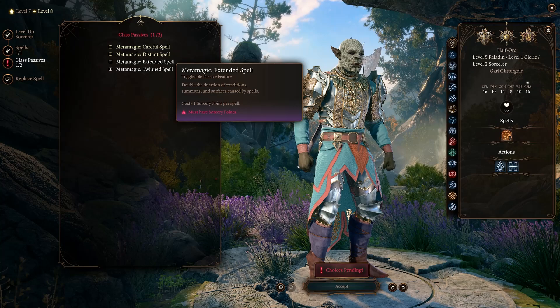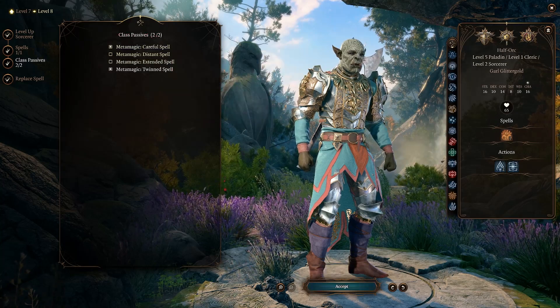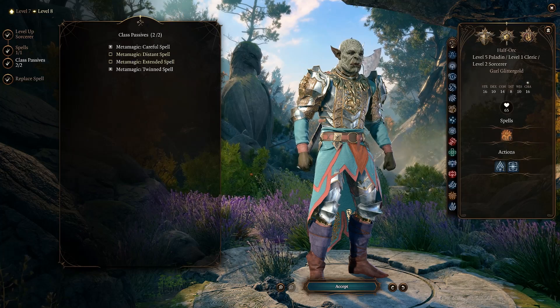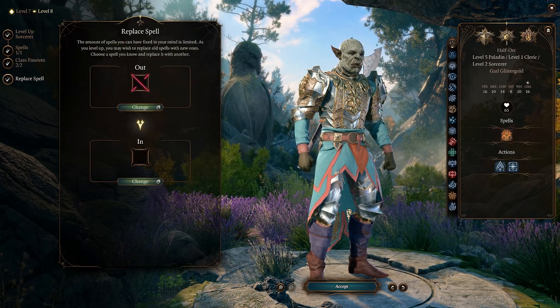I'm going to go ahead and select Twin Spell, just because being able to target two people is quite nice. I'll also select Careful Spell in case we ever want to blast somebody who's in the way. Pick whichever metamagic options you want.